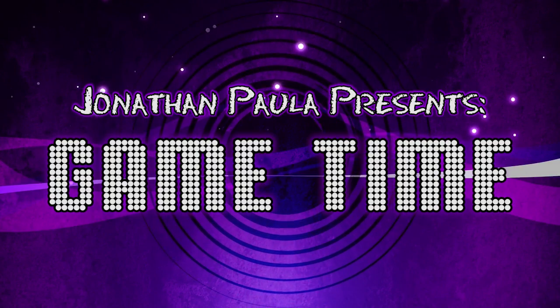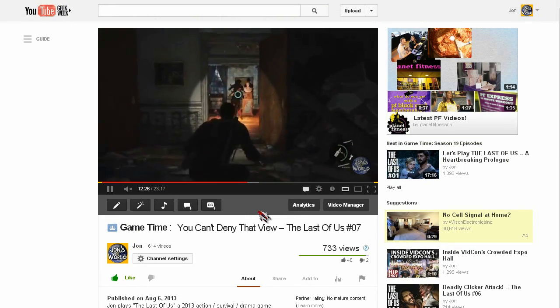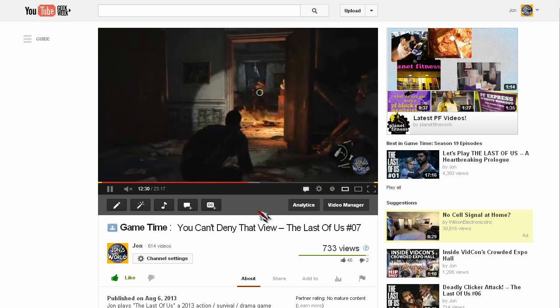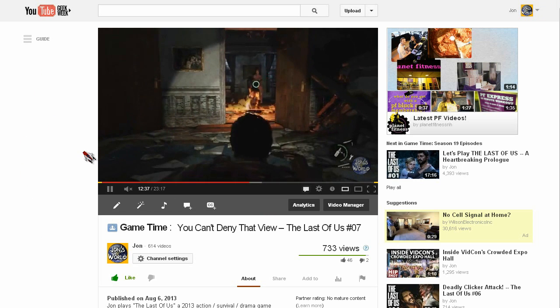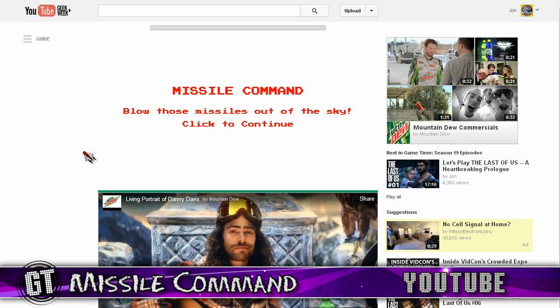Jonathan Paula presents Game Time. Greetings, Hotshot, and welcome to a special episode of Game Time. We're not playing The Last of Us again, but in fact a unique Flash animation found right here on YouTube. To play, all you have to do is visit any watch page, like my Last of Us playthrough here on John's World, click the white space around the video, then type in 1980 on your keyboard, and voila — you have unlocked Missile Command.